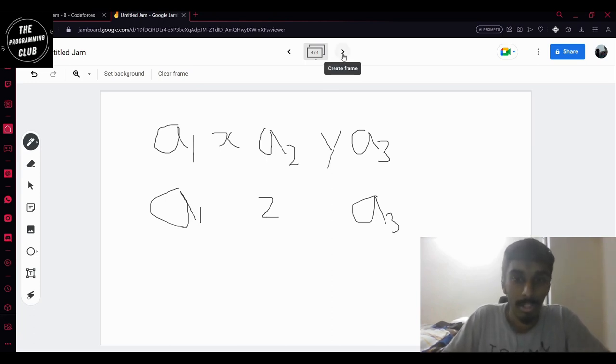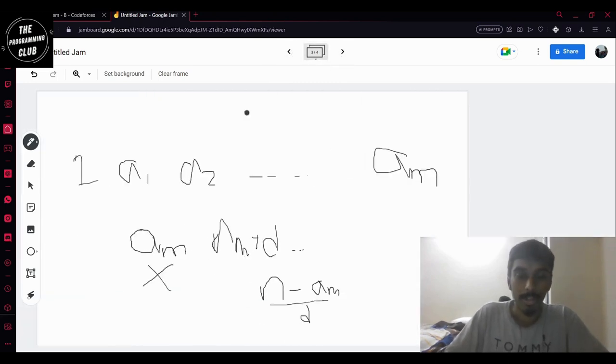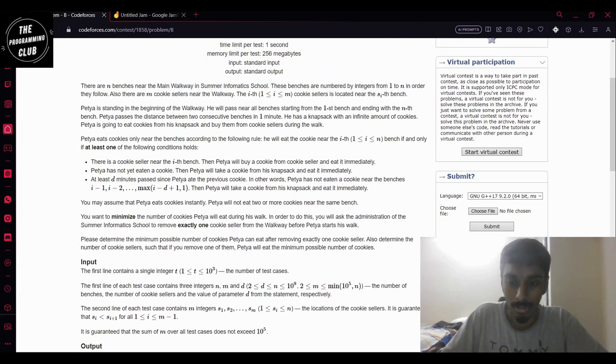Basically, for every cookie seller we check which removal gives the minimum total cookies, and then we find the frequency of that minimum.